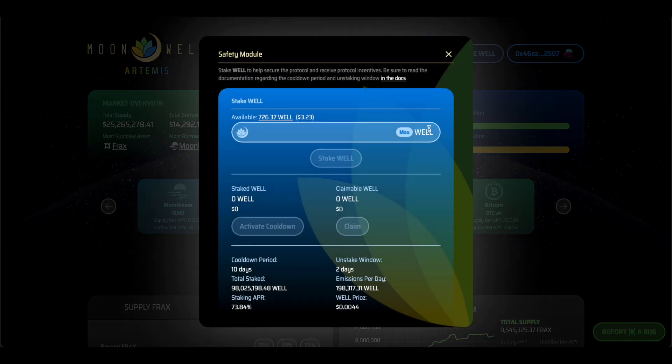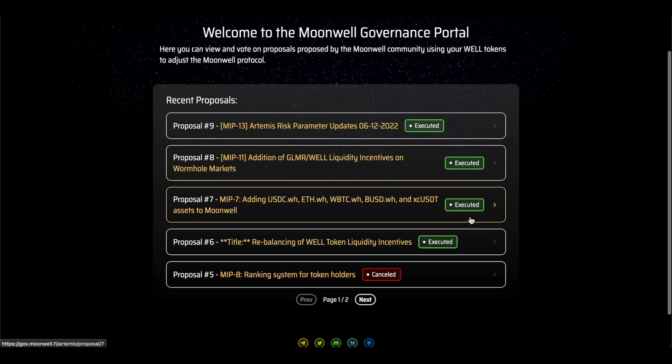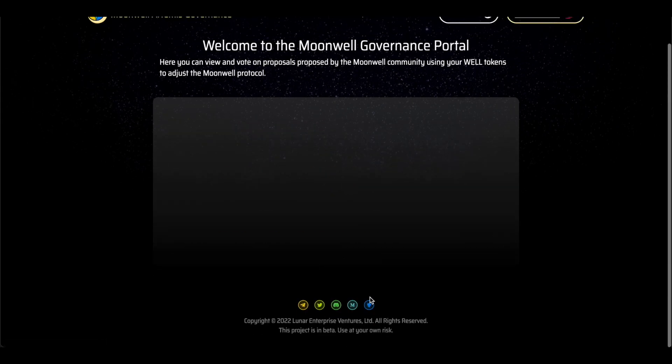Moonwell has its own WELL token that can be staked via the platform, and apart from the staking rewards, WELL is used to participate in governance activities, so all WELL holders can participate in protocol development.